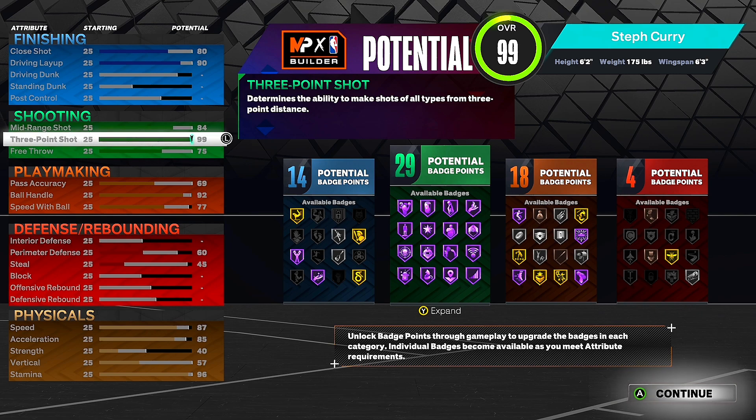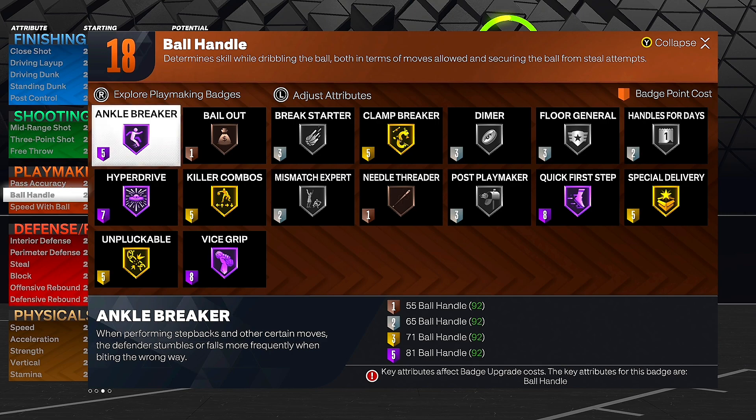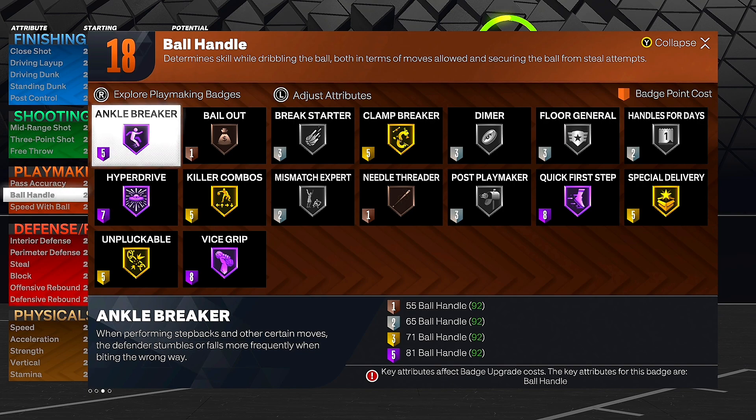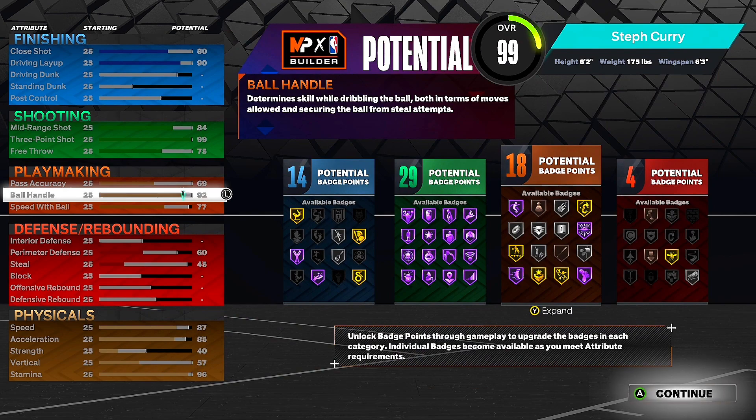Once you get takeover you can shoot way beyond half court — people don't believe me, but I literally can shoot way past it. I've been using this build for a minute and it's crazy. Now playmaking: pass accuracy is only a 69, but you can still get good animations and fast passes, especially once you get playmaker takeover. Ball handle: 92 — that gives us Trae Young size-up, the best move in the game, you're going to be cooking people with it. Speed with ball: 77. Speed with ball doesn't really matter — acceleration is what matters. We get Hall of Fame quick first step, Hall of Fame ankle breaker. Curry is known for ankle breakers, so make sure we put that badge on. Hyperdrive Hall of Fame, Killer Combos — Hyperdrive makes you dribble two times faster, make sure you put that on.